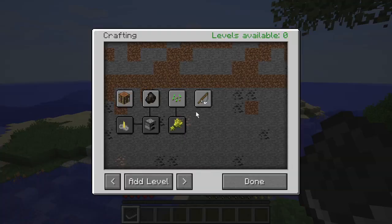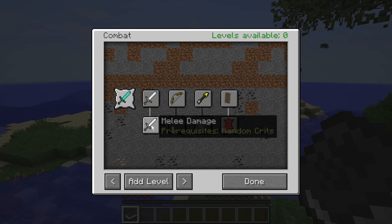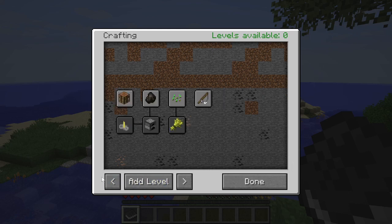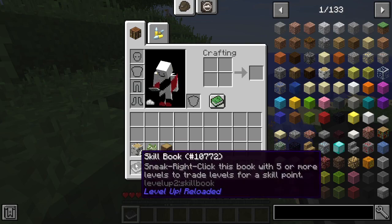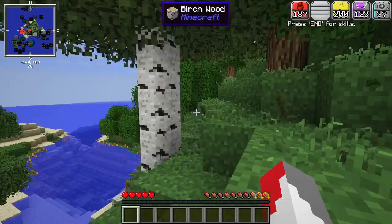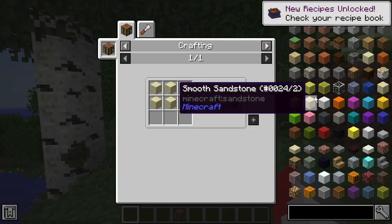I don't know what button I pressed. It looks like you can be anything actually. I thought you were kind of stuck with one class but no, apparently you can change if you want to. That's good to know. Let's make a fence.